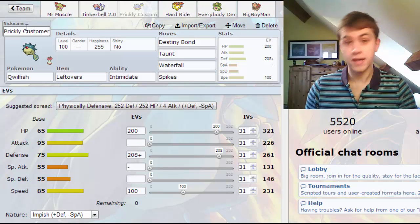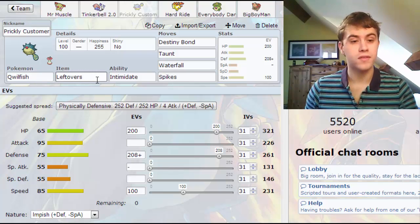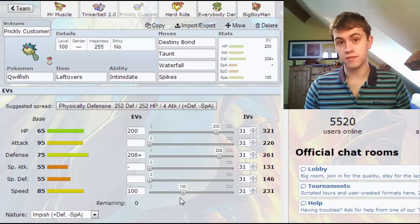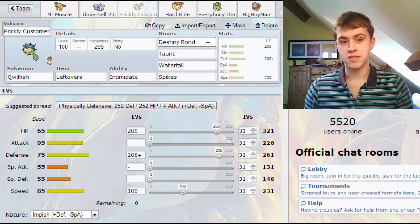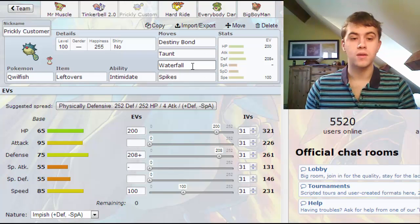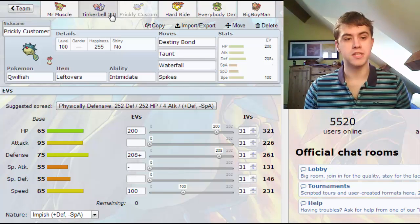I've got Prickly Customer, my Qwilfish, who's my physical wall. I run that with Leftovers, Intimidate, and then Destiny Bond for when it starts getting low on health. He's pretty fast and I do run a bit of investment in speed, so I should hopefully outspeed quite a lot of the tier and be able to take something else down with me. Taunt to stop anything from setting up, Waterfall, and then Spikes as well, just to add a little bit more chip damage especially when I've got Tinker Bell and Everybody Dance coming in to try and sweep.